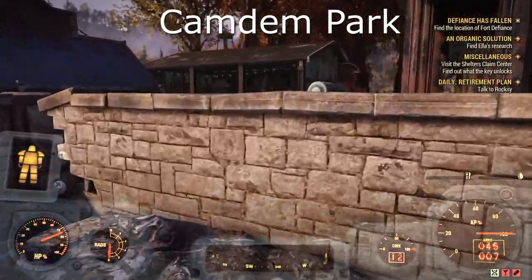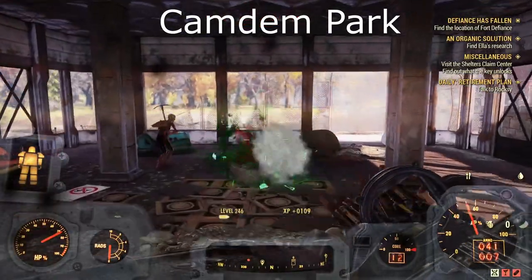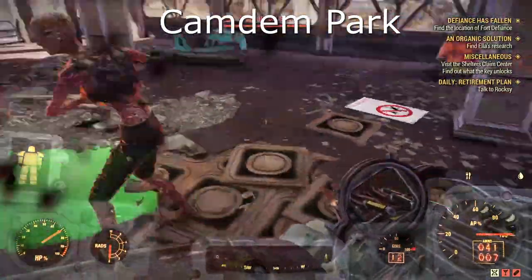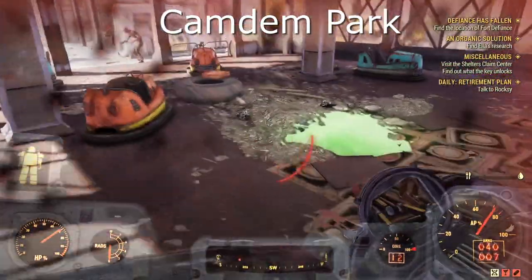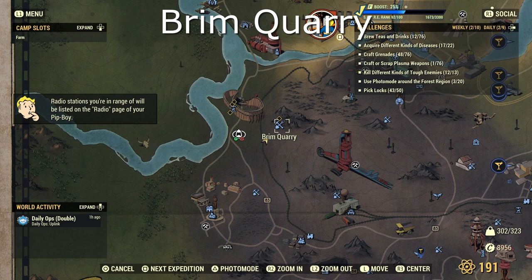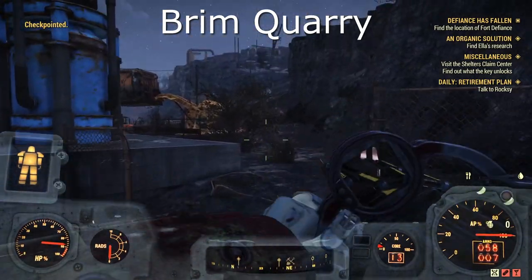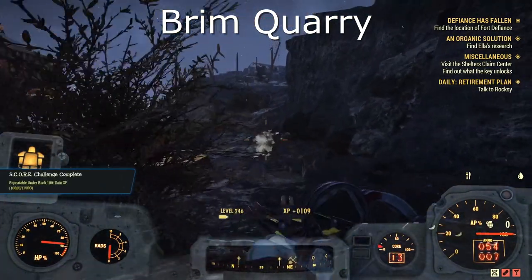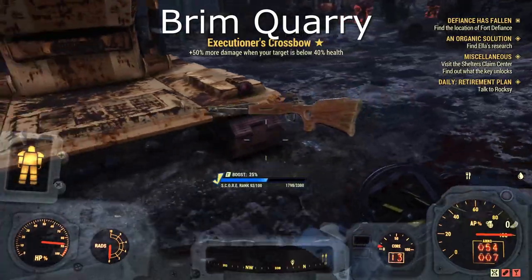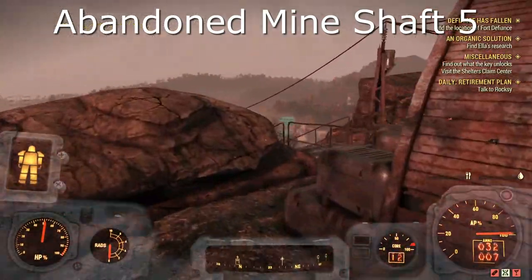Camden Park — this is one of my favourites. This guy was just standing by the bumper cars. I believe you can find more scattered further inside, but I found this one by the bumper cars. Onto the Brim Quarry — this one was very straightforward, right at the beginning as you spawn in. You can find another one further into the quarry itself. And the final one in the Ash Heap is the Abandoned Mineshaft 5 — another really simple one.